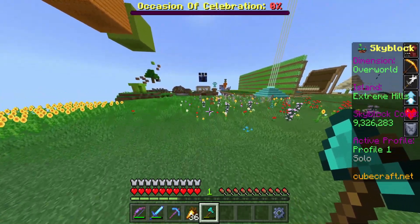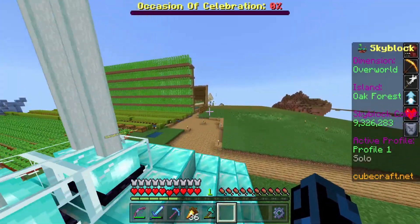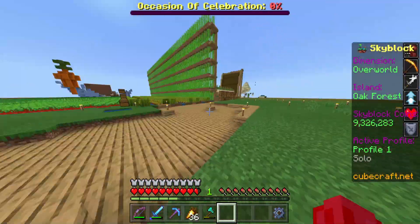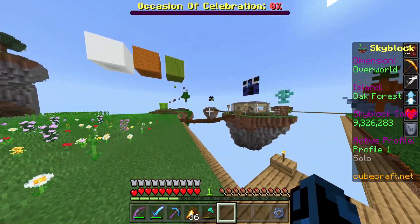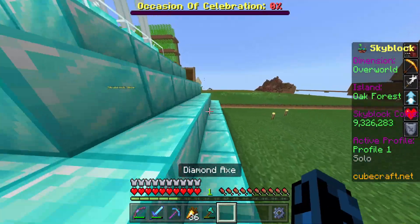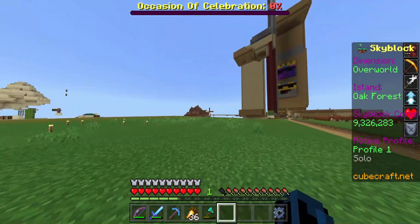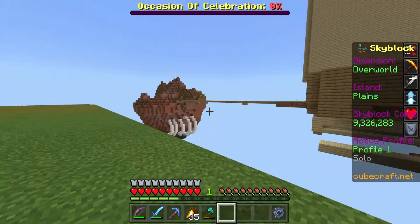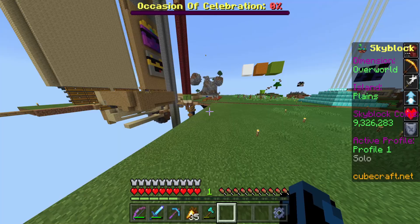On to the actual building part of this episode. I feel like we could really use a building episode — the last one was when we built the cat island. This area right around here needs a lot of work; we don't even have grass all the way to our savannah island yet, so we need to do a bunch of work.